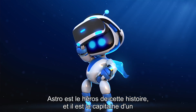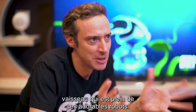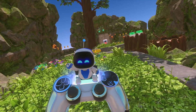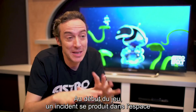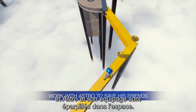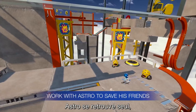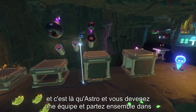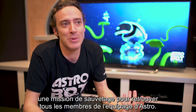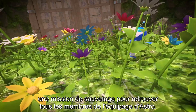Astro is the hero of this story and he's the captain of a spaceship which is full of these adorable robots. At the beginning of the game there is an incident in space and Astro and his crew get dispersed all over space, leaving Astro alone. That's when you and him become a team and together go on a rescue mission to retrieve all of Astro's crew.